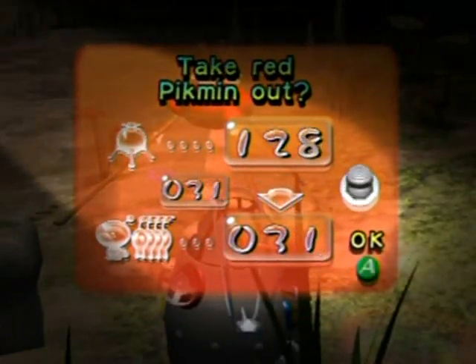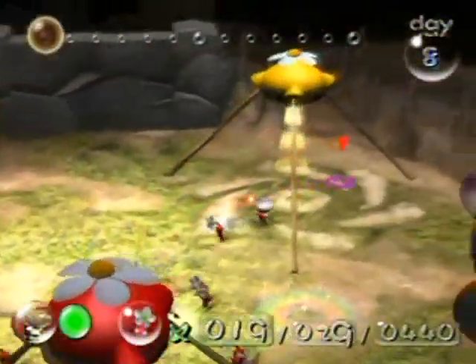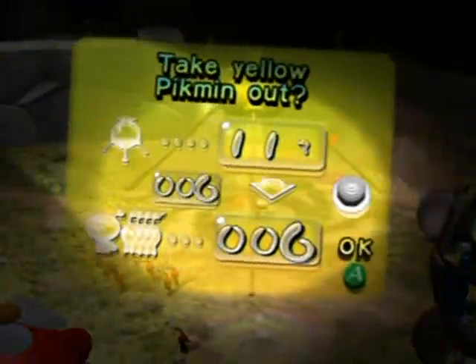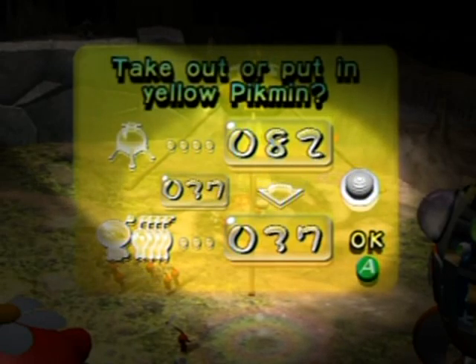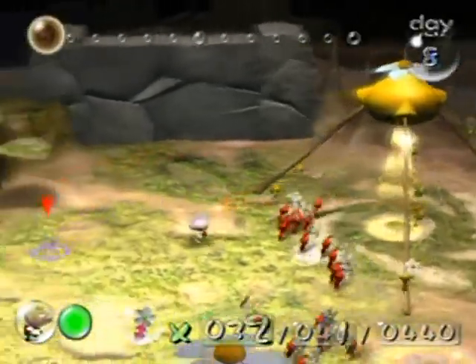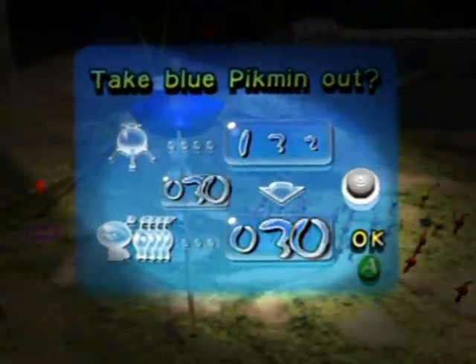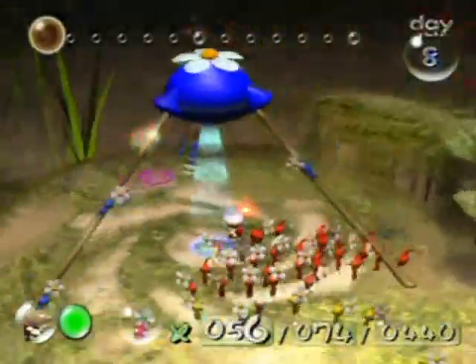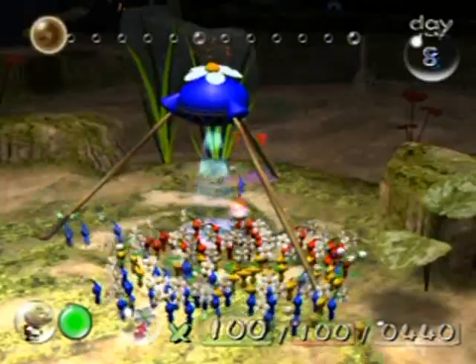What I'm going to do here is get 30 reds. I'm going to need a lot of yellows this part. If I'm able to get as many ship parts as I think I'll be able to get, I'll go with 35 blues, 35 yellows, and 30 reds — everyone together, good.